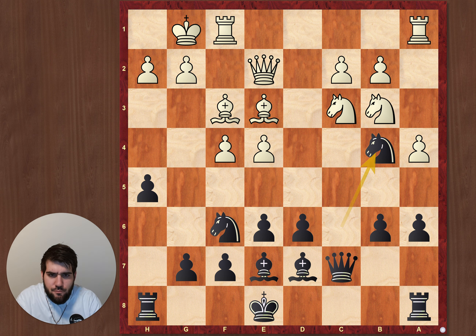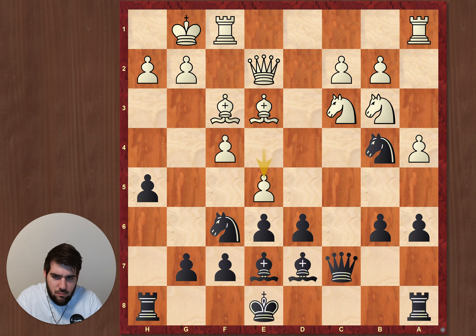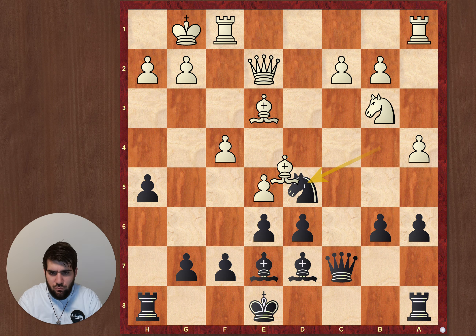Queen e2, Knight b4. I calculated this move but just didn't find any other moves, because I can't castle and rook c8 or d8 doesn't help that much — I would just lose this pawn anyway. What I calculated was that if he plays this, I can play knight capture, capture, and I thought okay, I can at least continue playing and it's not the end of the world.